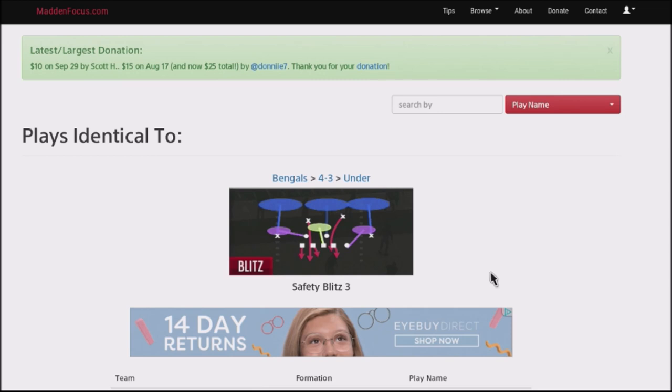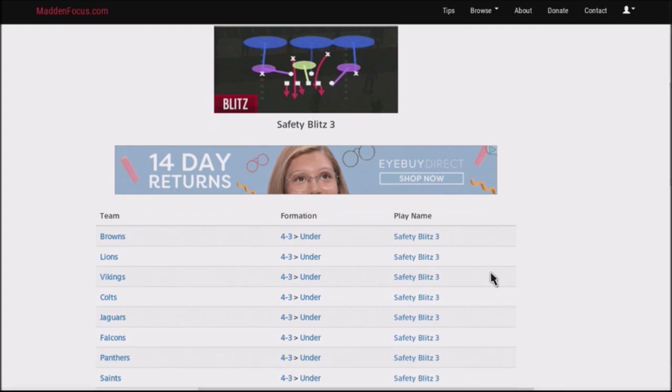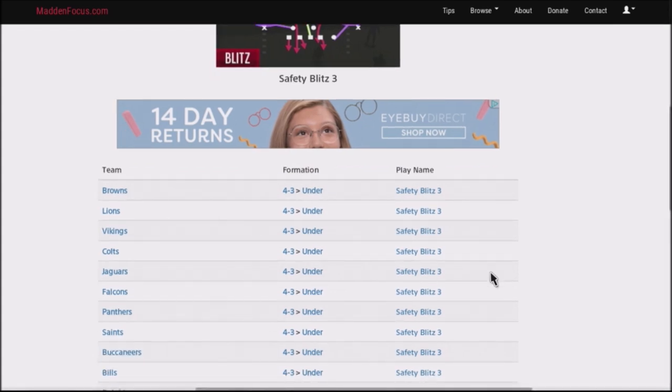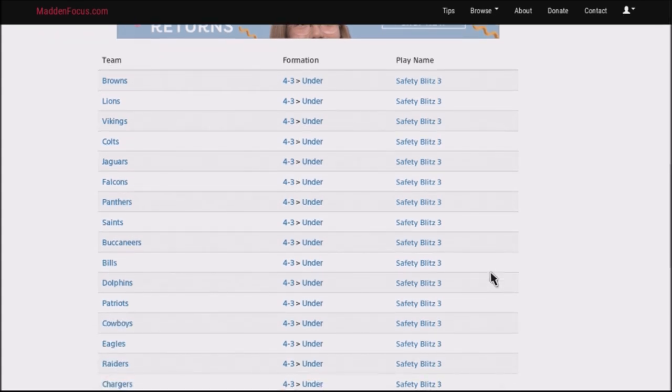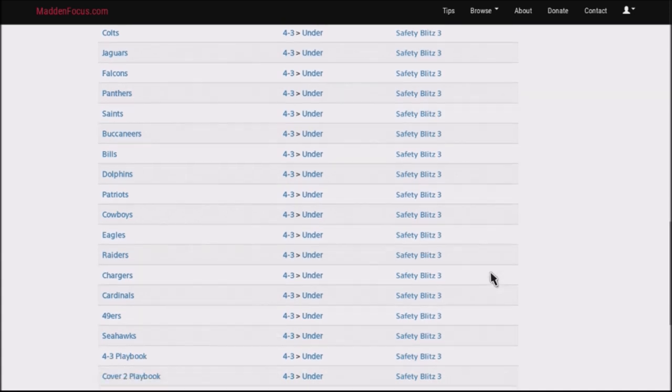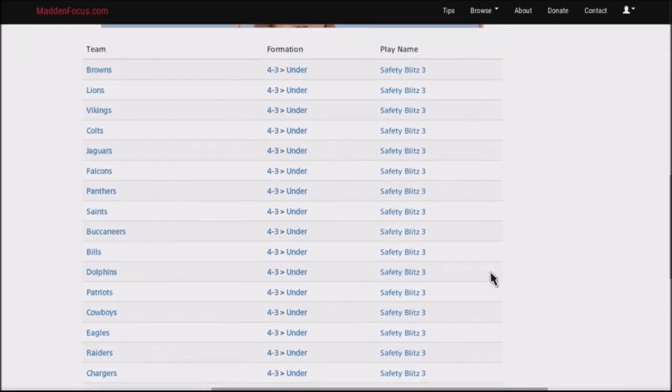I want to show you this base play and all the different types of adjustments I use. I'm jumping into the Detroit defensive playbook to have access to the 4-3. The play is Safety Blitz 3, and you can find it in the Browns, Alliance, Vikings, Colts, Jaguars, Falcons, Panthers, Saints, Buccaneers, Bills, Dolphins, Patriots, Cowboys, Eagles, Raiders, Chargers, Cardinals, 49ers, and Seahawks. It's a base 4-3, Cover 2, and multiple D playbook — you can find it in well over 20 different playbooks.